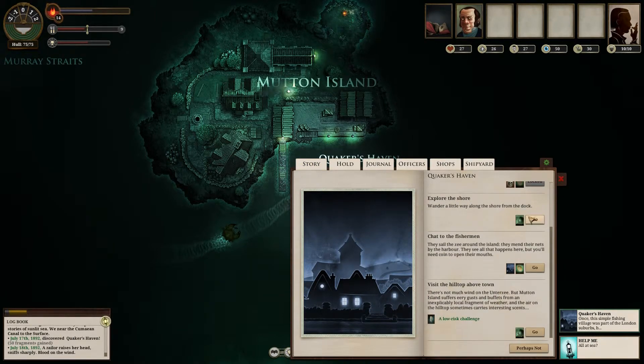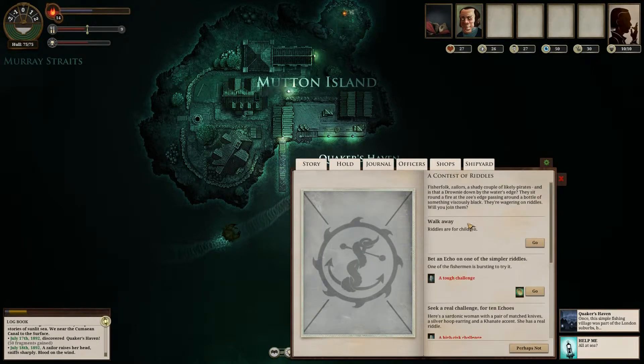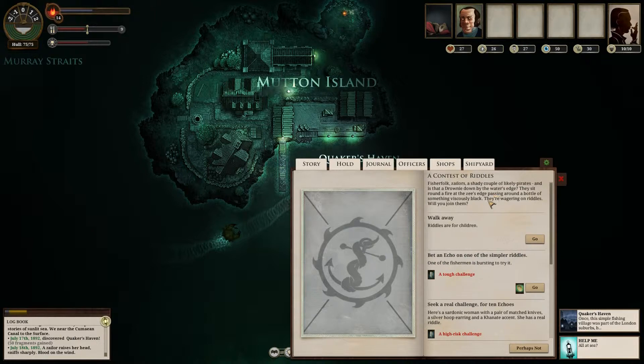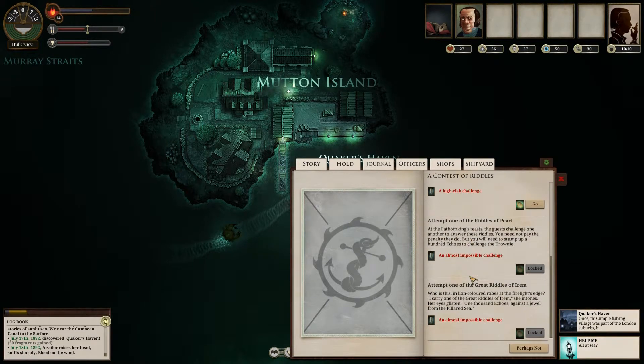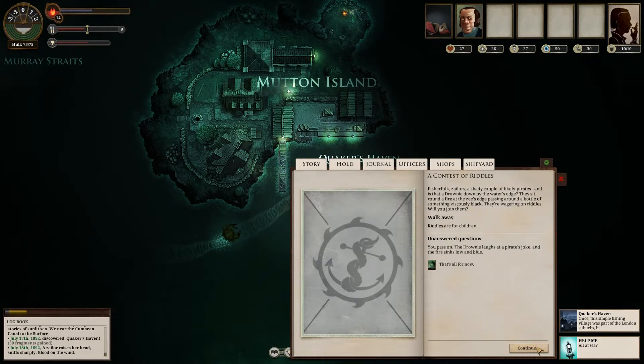Let's explore the shore. Wander a little way along the shore from the dock. A contest of riddles — fisher folk, zailers, and a shady couple of likely pirates. And is that a drownie down by the water's edge? They sit round a fire at the Z's edge, passing around a bottle of something viciously black. They're wagering on riddles. Will you join them? Very difficult challenge. I'm going to walk away — riddles are for children. I don't feel like risking anything.